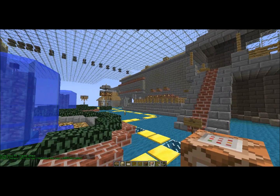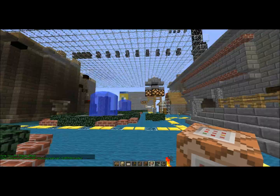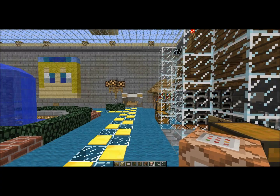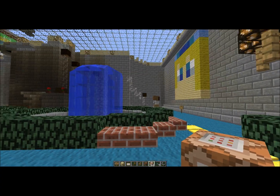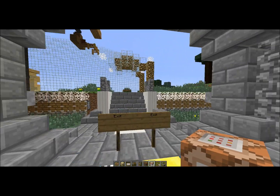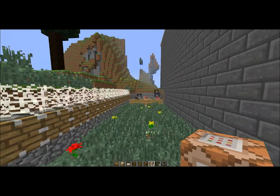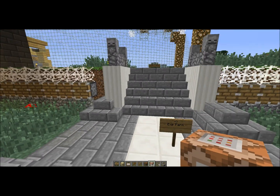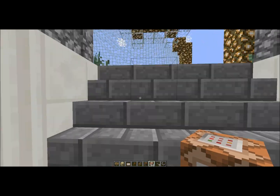I don't know why there are animals on top of the roof — that's probably some admin being weird. There are shops over here, an enchanting area here. We don't have a parkour and I don't think we're going to have one. There's another XP farm over here if you guys want to farm XP.